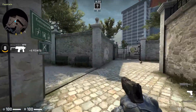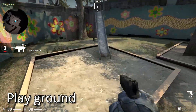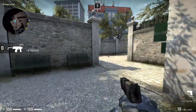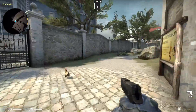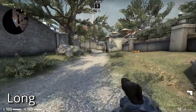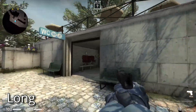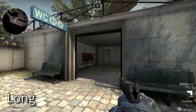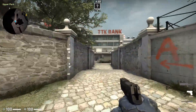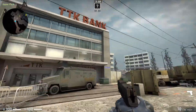This is the prison. This is the playground. And this is the long. There is the entrance to the bathroom I showed you before. Moving further, it will take us back to site A.